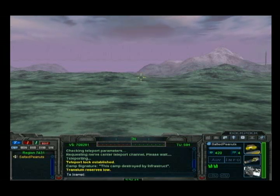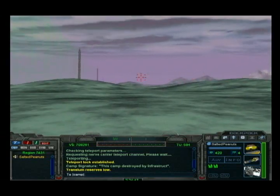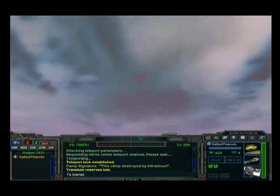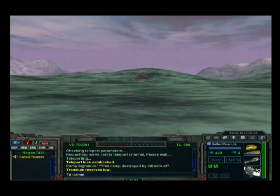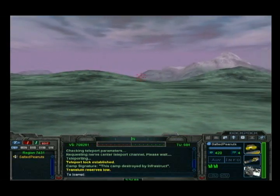Hit the F key on your keyboard to toggle between firing mode and control mode. Now use your W, A, S, and D keys to move your avatar around. Also, try firing by left clicking on the mouse while you are in firing mode. The spacebar is used to jump.